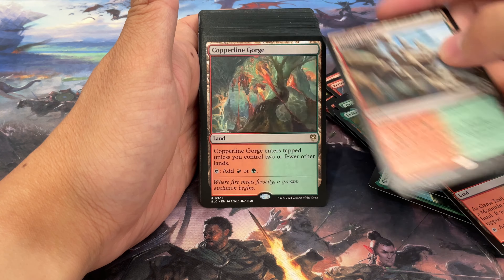Lots of reprints in here. This is only like a 30 or 40 cent card now — it used to be way more but it's been reprinted into the ground. Overall there are only two cards in this entire deck that are five dollars or more, which is kind of sad. Overall the deck value is somewhere around a hundred dollars, but it is release week so I expect that to go down. We do get Galta, Primal Hunger in here, which is pretty awesome if you're into dinosaurs.